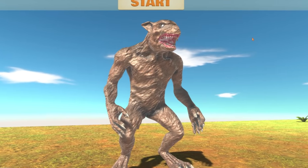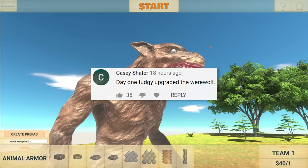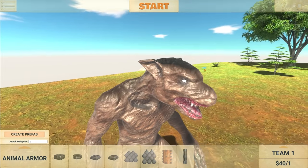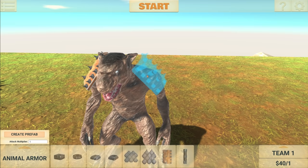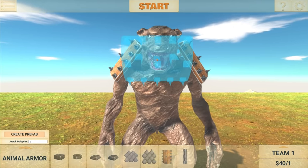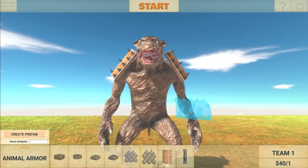Welcome back to another Animal Revolt Battle Simulator video. The first suggestion here is to upgrade the werewolf. Now, I hate to say it, but this is probably the worst looking unit in the game. It looks like absolute trash, but I think it works pretty well. I'm pretty sure the werewolf is pretty powerful, but let's go ahead and upgrade him and see just how much damage he can do to the people in this castle right here. Let's see if we can make him take it over.